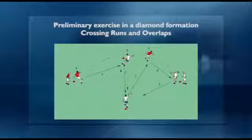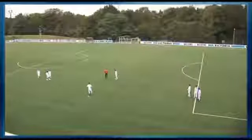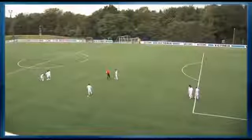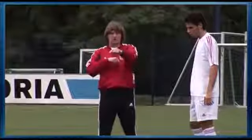Preliminary exercise in a diamond formation: crossing runs and overlaps. And now we'll do what was hinted at — after every third pass, the crossing run.